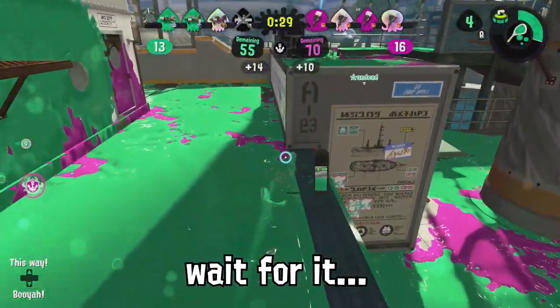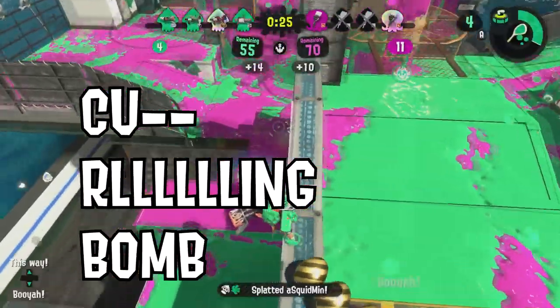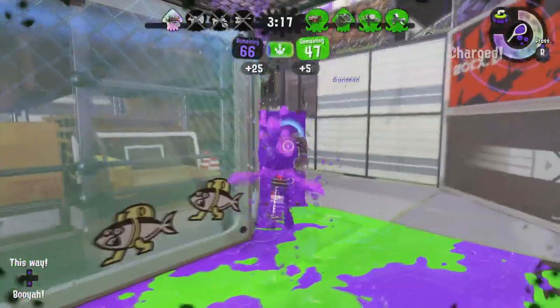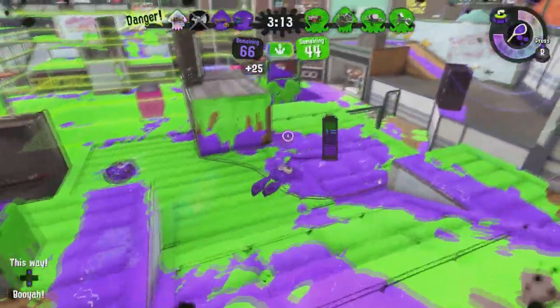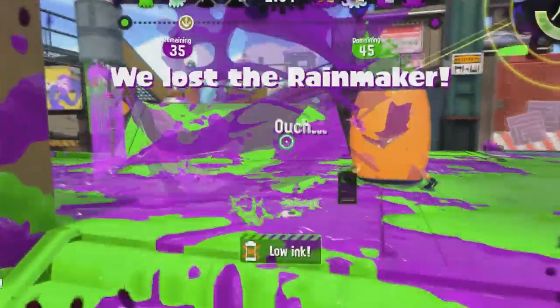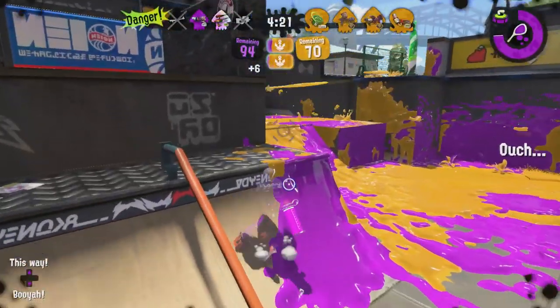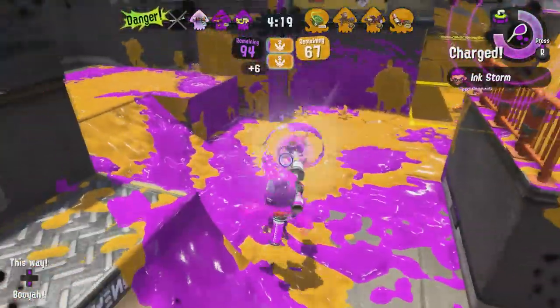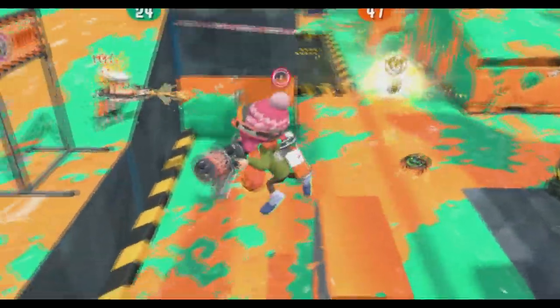After all, everyone knows that CRB stands for C — curling bomb. We here at Ammo Knights swear on our property that this weapon feels so much better with a little bit of ink saver sub. Because, oh boy, does that killing bomb drain your tank in an instant. You don't want to run out of blasts when you're trying to move fast. But maybe after all this talk, you're still not convinced.